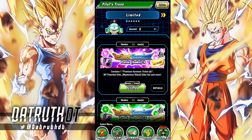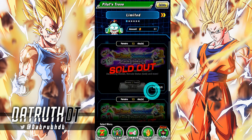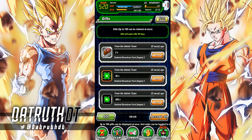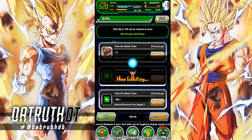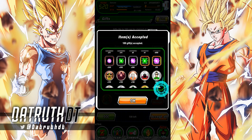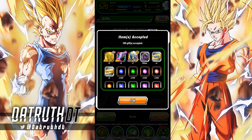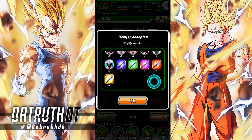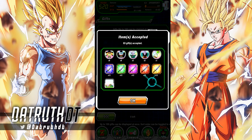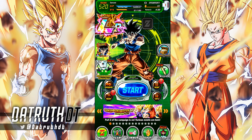Alright guys, we are back. I picked up one of the two — I don't need to go super crazy and completely clear it out. I just wanted to get up to that third level so we can get the premium summon ticket and test it out. Let's take a look at the spoils of war from the Pilaf's Trove packs. We got a lot of zenny, a ton of tickets, some meat, some keys, a good amount of orbs — just a bunch of overall supplies. It looks like we got enough orbs to almost rainbow a unit of every typing.